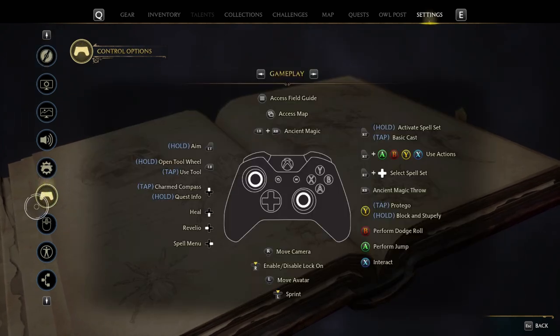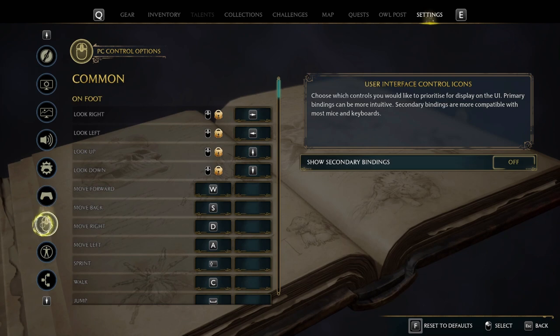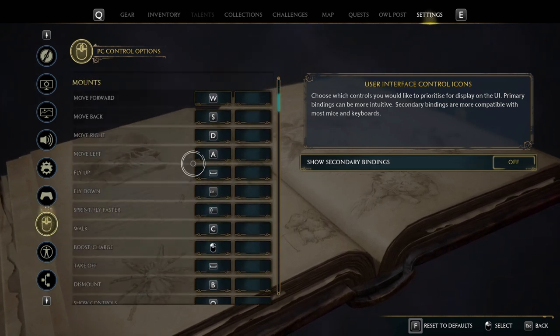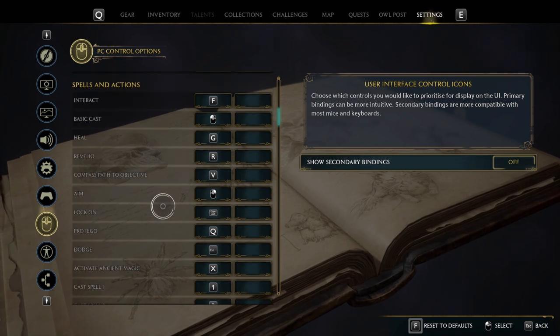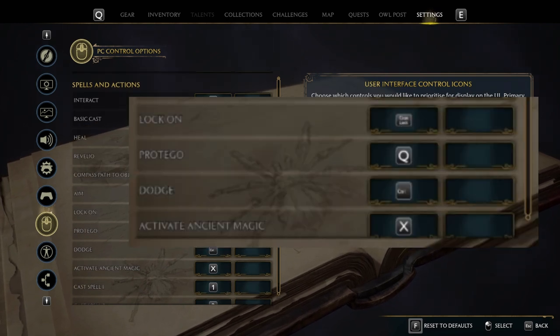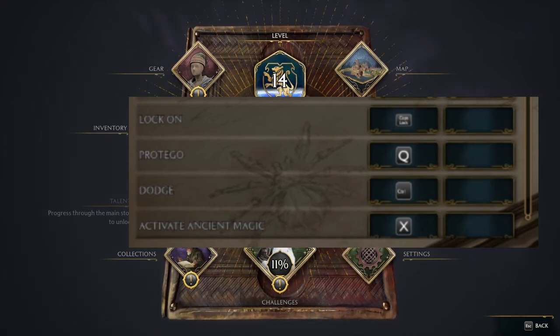So you go to settings, scroll down — I've got to go past the Xbox controller section because we're not on Xbox. The next setting down is your mouse and keyboard settings. If you scroll down to the spells and actions section, you'll see where it says dodge. And the natural key bind for that is Control.